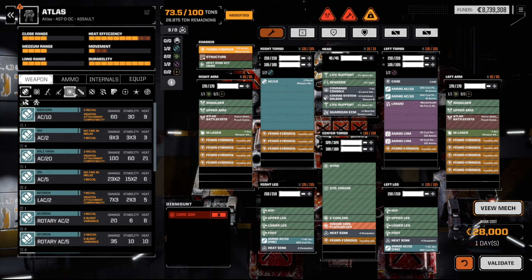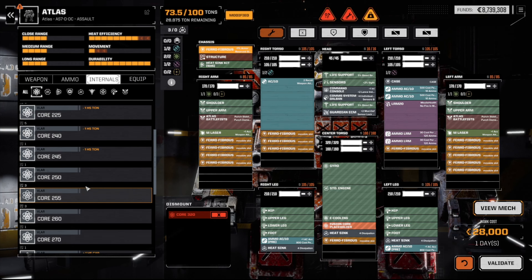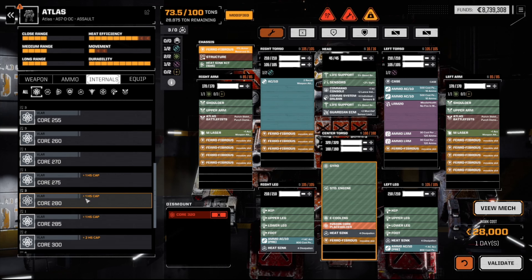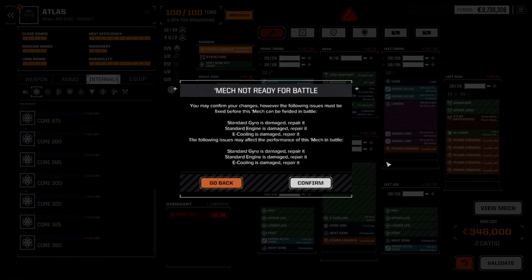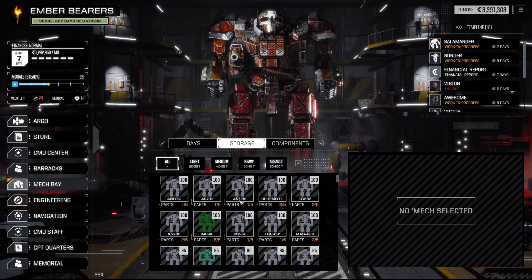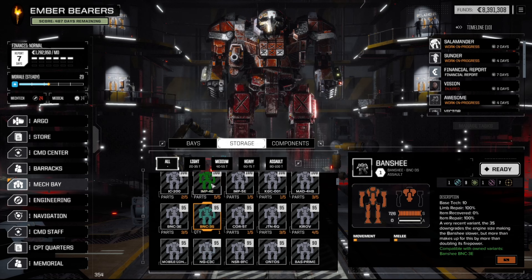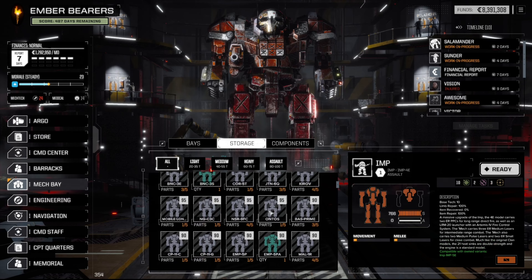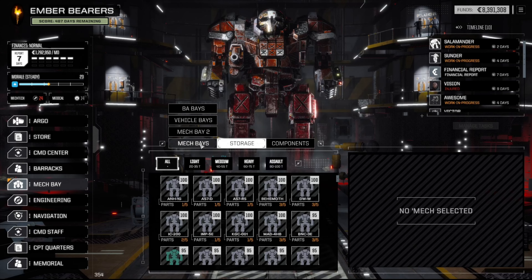Confirm. This one on the other hand — just needs its core. Not bad at all. That is pretty good — a 320. Let's validate that, confirm confirm. Storage — we've got an IMP, a Banshee. Let's ready an IMP. That mech is ready to fight, commander.